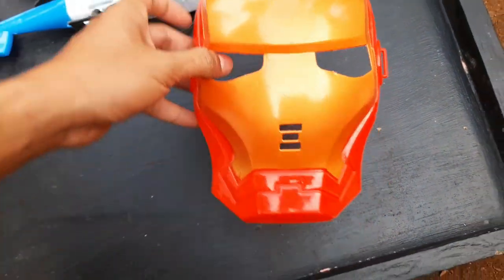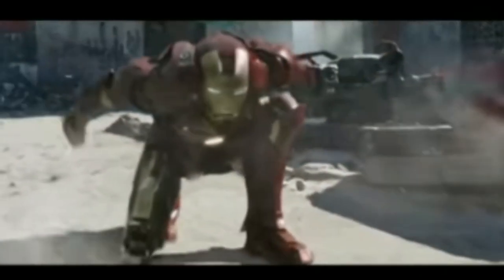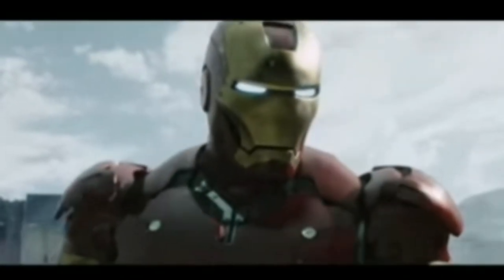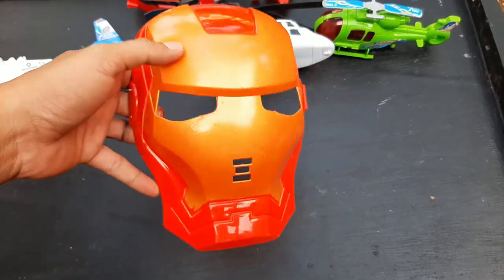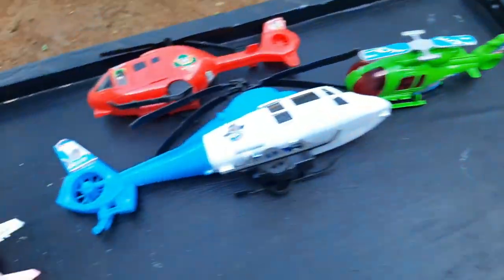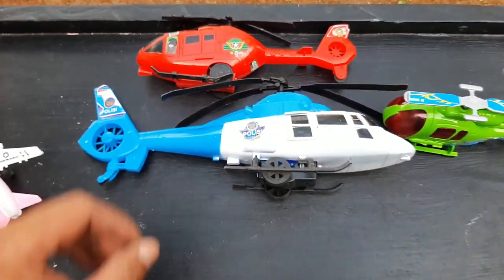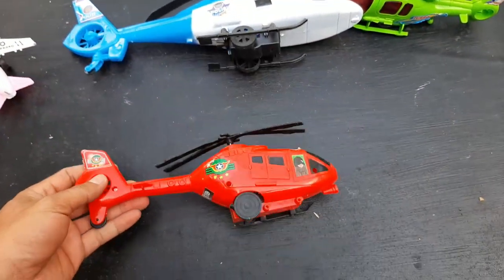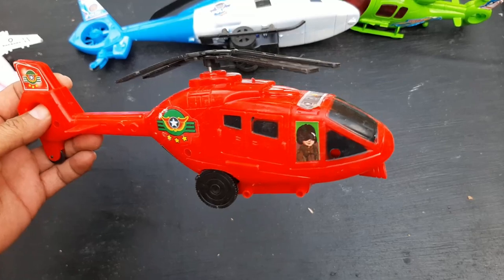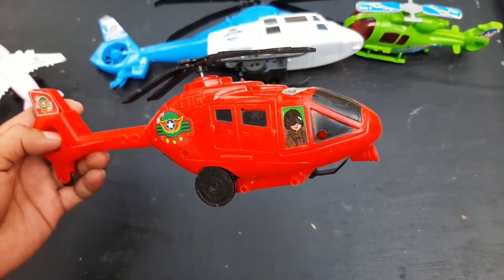Dan kita ambil yang ini, wah teman, ini ada yang berwarna merah, ini adalah topeng Iron Man ya teman. Wow keren sekali topengnya! Kalau gitu kita taruh di sana dan kita ambil lagi yang lain ya teman. Mantul ya teman! Wah, ini ada pesawat atau helikopter kargo untuk penumpang ya teman, ini berwarna red color. Mantul guys!